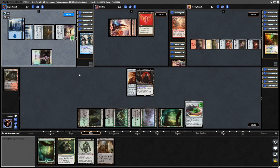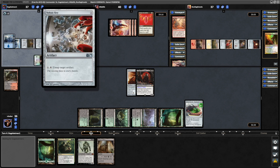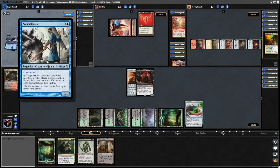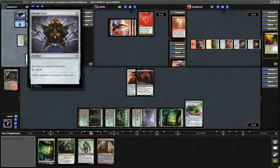They immediately tap it for mana into a Gilded Lotus — four cards in hand. Now Voltaic Key, which can untap the Gilded Lotus, and that's exactly what they do. And there is the Arkham Dagson, so only two cards left in hand but plenty of artifacts in play. And a Thought Vessel as well.